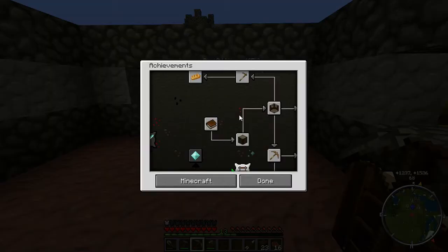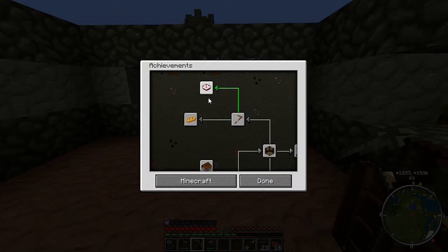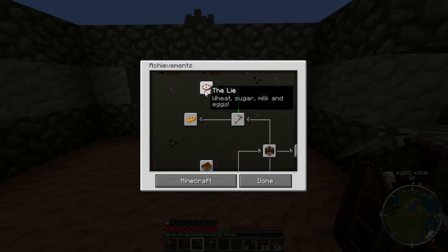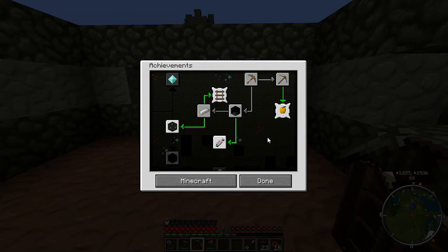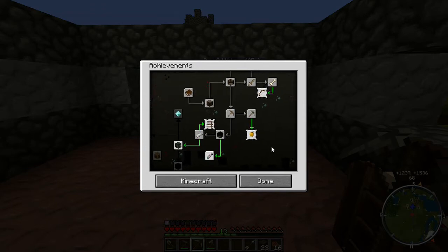Let's just have a quick look at the achievements. We need to make the cake. That's why I'm looking for chickens, because we need eggs. Milk I can get - I just need to make another bucket, because you need three buckets of milk. Sugar I can get - I've seen some sugar cane, we can easily go and get that. We've got the wheat. It's just the eggs. And I still need to encounter another spider, or even spider's webs, to be able to get some string.